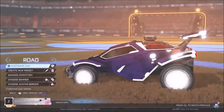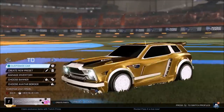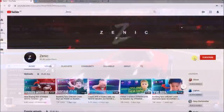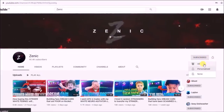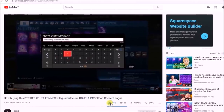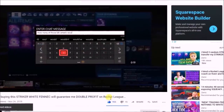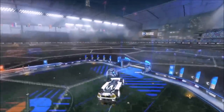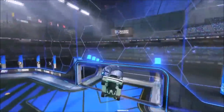Do you guys want to be in with the chance of winning these Titanium White Zombas on my car right now? If the answer is yes, make sure you follow these three simple steps. First, subscribe to the channel with notifications on. Second, drop a like on today's video. Third, comment your details and which platform you're on below. I wish every single one of you the best of luck — the winner will be announced at 100,000 subscribers.